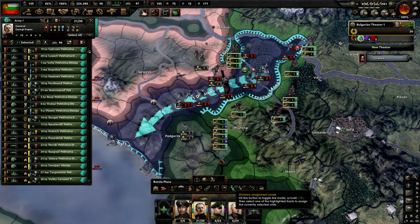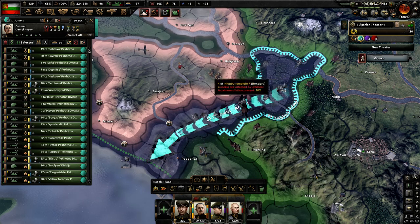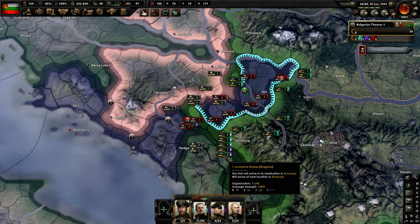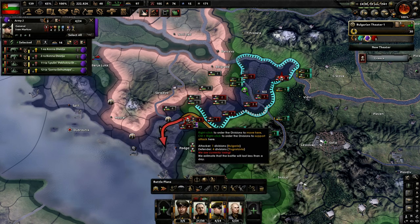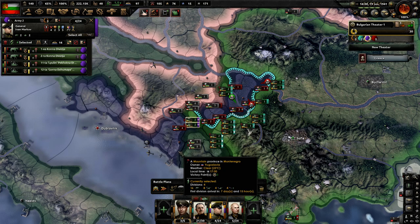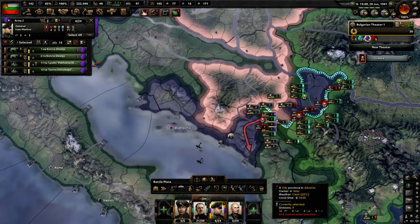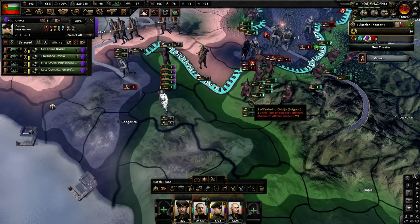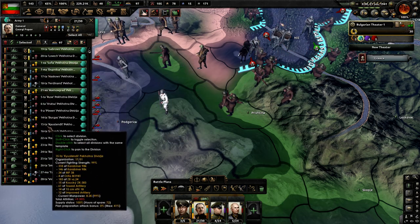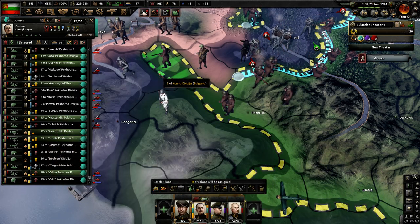This is looking a little wonky — why do we have seven divisions going there? Let's stack them all on the main targets here. We can make it to the coast — keep going, boys. I don't know why the Hungarians stopped there — there's some border gore for you. Let's take all these guys and put them on the coast here.